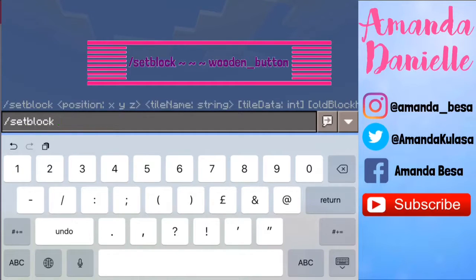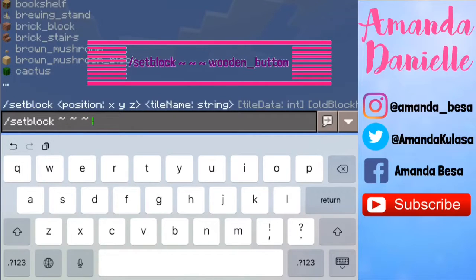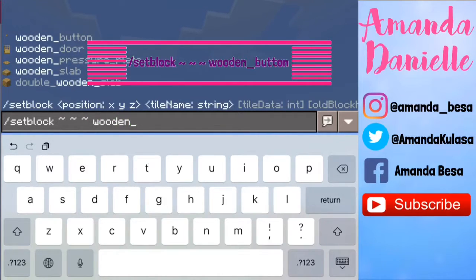Put in your coordinates — you can just use the tilde symbol, a space, tilde again, a space, and tilde again. After that, you want to put in wooden underscore button.